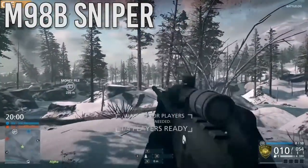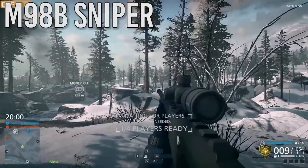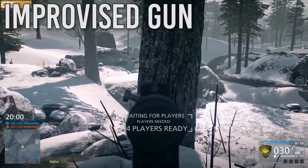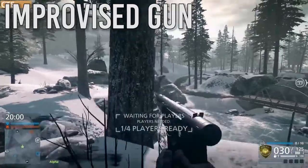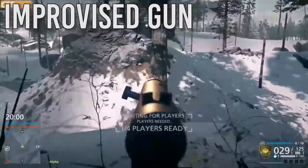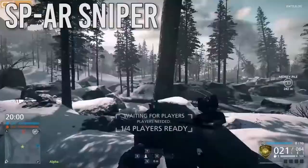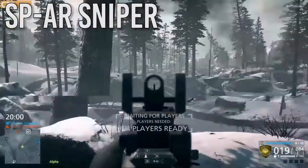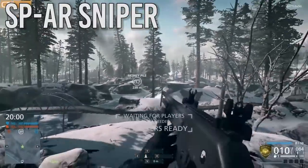The M98B has a slow fire rate but very, very high damage. The map we're looking at is Thin Ice right now. I don't have any other footage of this map, so that's pretty much why I decided to use this old footage — I could show off the map while using all the guns. I got the SPAR sniper rifle, a semi-automatic DMR-ish-like weapon.